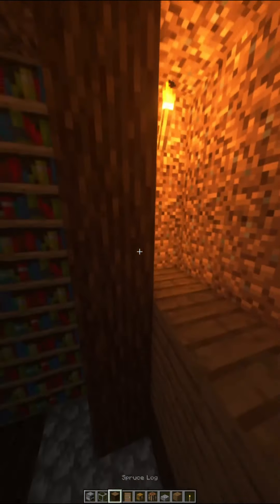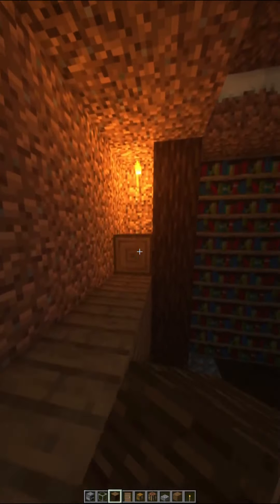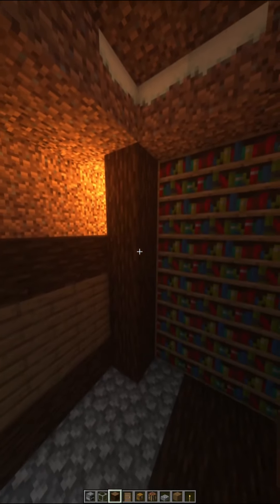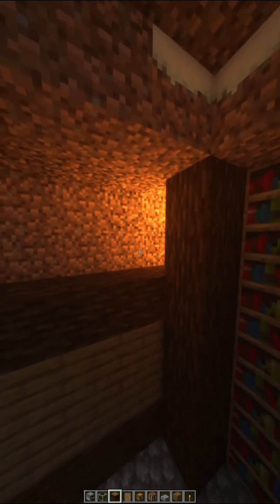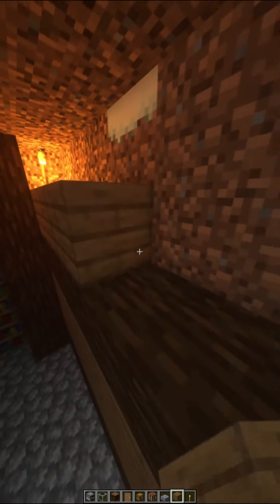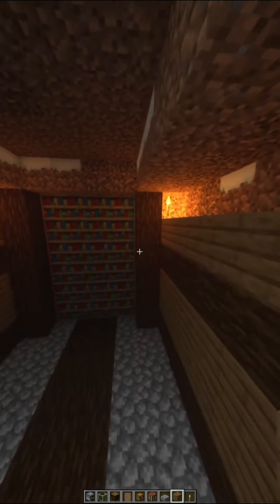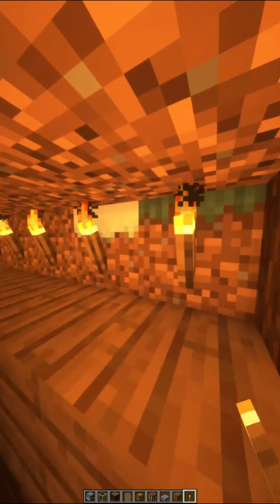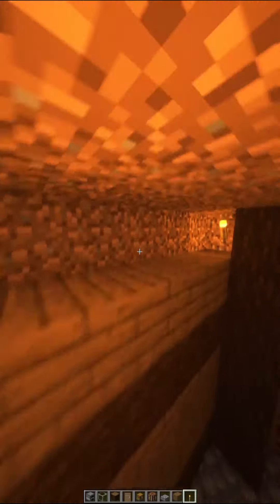Now you want to go up one and line it with some more spruce logs, then put spruce planks again over that. Now put a whole row of torches above it — you'll see why in a minute.